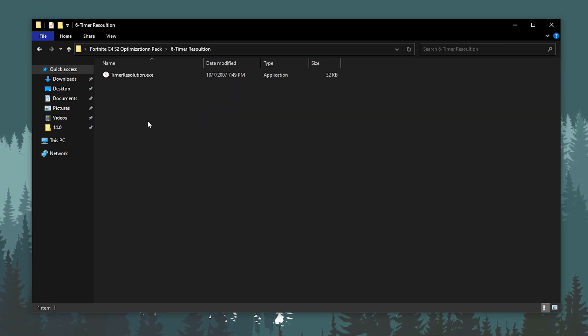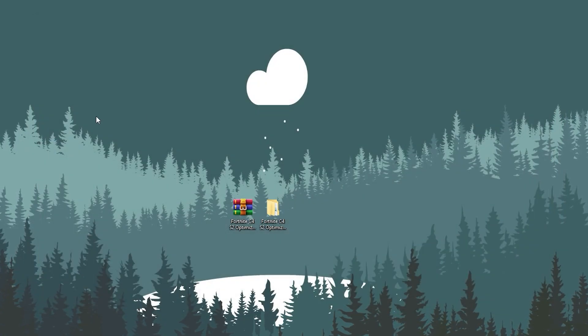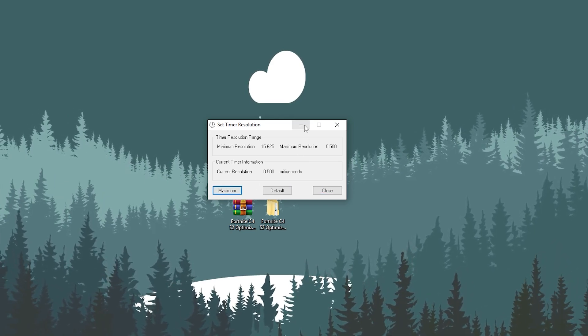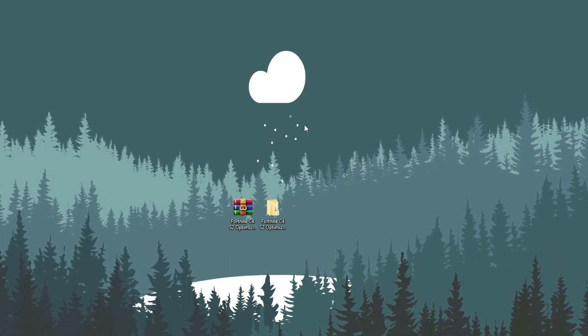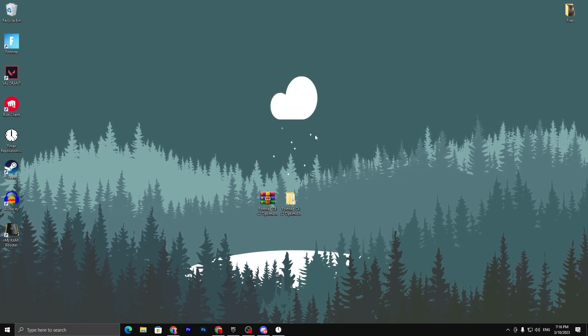Next we have the Timer Resolution tool. Drag this application to your desktop. Before launching Fortnite, double-tap it, maximize it, then minimize it, and then play Fortnite. This will give you the lowest delay from your mouse and keyboard.